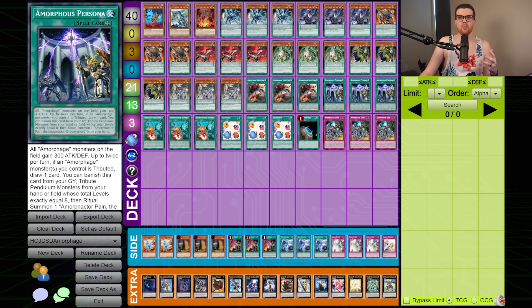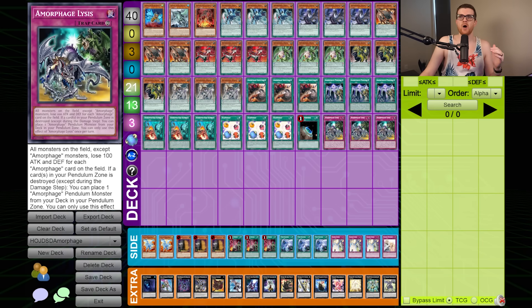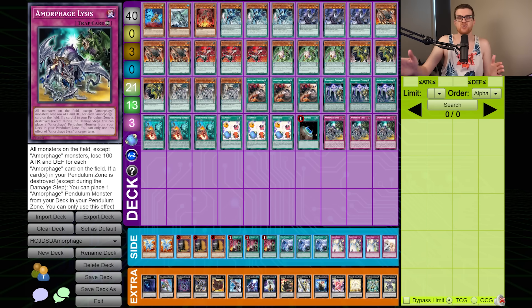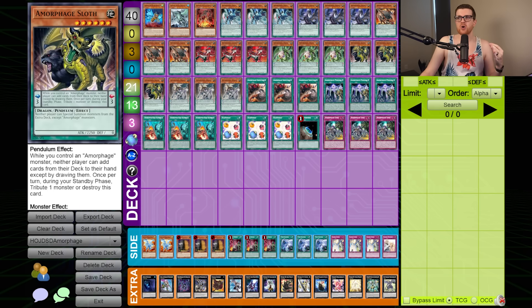Then we have Amorphous Persona, which gives all Amorphages 300 attack and defense, and up to twice per turn, if an Amorphage monster is Tributed, you get to draw a card. That's pretty nice — just replenishing your resources for having to get rid of your scales every single turn. We also have Amorphage Lysis, which decreases all monsters that are not Amorphages by 100 attack and defense, and if a card in your Pendulum Zone is destroyed, you can place an Amorphage Pendulum monster from your deck directly to the Pendulum Zone. So if you have Lysis up and have to destroy your own scales, you again get to plus because you can pick whichever scale you want and then Pendulum Summon back whatever got destroyed. The Spells and Traps are supposed to help mitigate the downside and actually generate advantage so you're able to overwhelm your opponent.